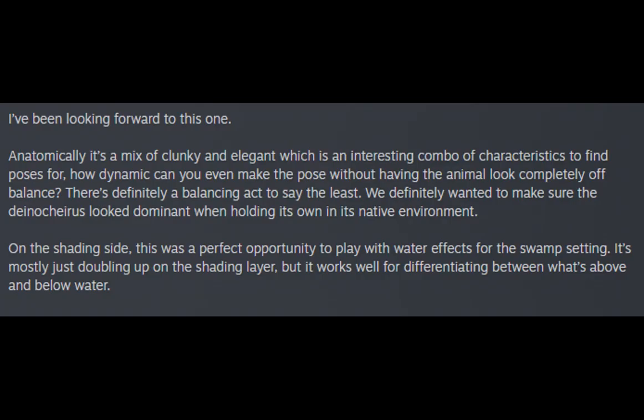I've been looking forward to this one. Anatomically it's a mix of clunky and elegant, which is an interesting combo of characteristics to find poses for. How dynamic can you even make the pose without having the animal look completely off balance? We definitely wanted to make sure the Deano Chiaris looked dominant when holding its own in its native environment. On the shading side, this was a perfect opportunity to play with water effects for the swamp setting — mostly just doubling up on the shading layer, but it works well for differentiating between what's above and below water.